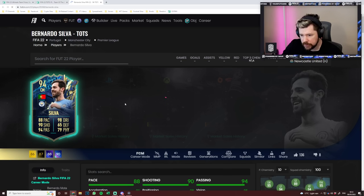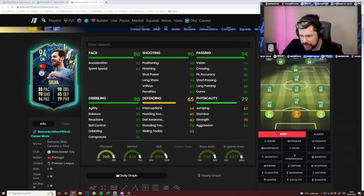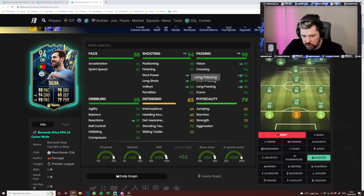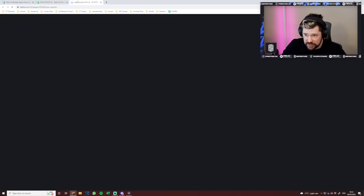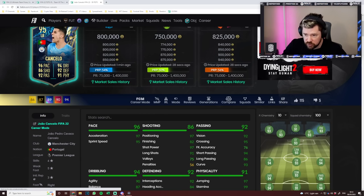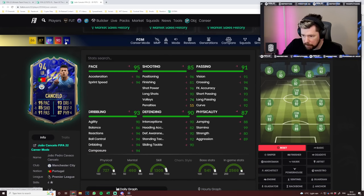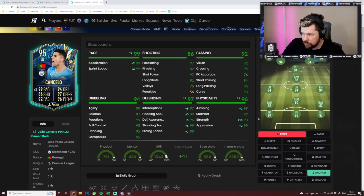Bernardo Silva — four star skill moves, four star weak foot. Dribbling is insane, stamina is perfect, aggression is very good, short passing, vision, crossing all great. Pop a maestro on him — look at that dribbling, that shooting. That is an immaculate, superb card. Joao Cancelo — four star skill moves, five star weak foot. Compared to his other TOTS card, this one is a little bit better with much better physicals. What a card.